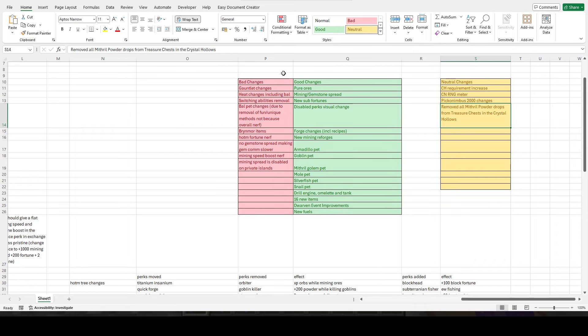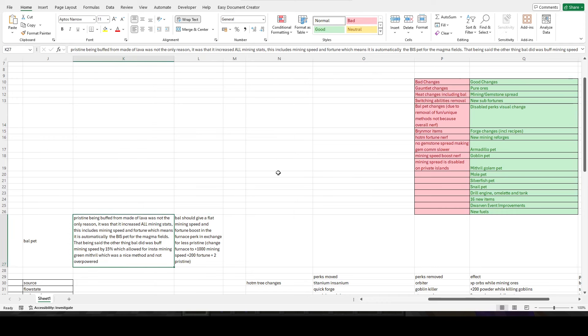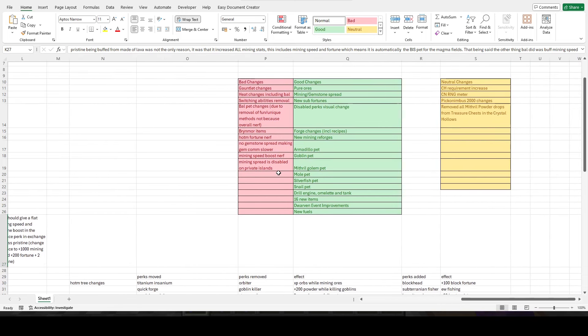Now for the bad changes — not all of these are things I don't think they should do. The gauntlet changes and maybe the Bal changes I can understand; they're very adamant about not having the 15% bonus. But Bal wasn't only about its pristine buff, which is what the admins were mainly concerned about. They only gave it back pristine, and I think that's a disservice to Bal.